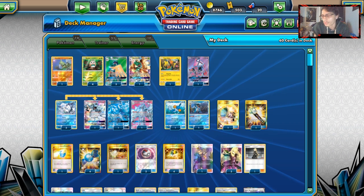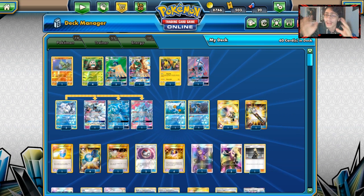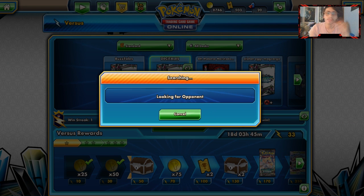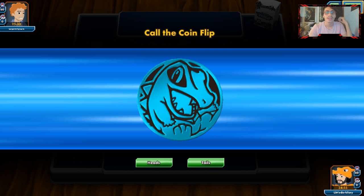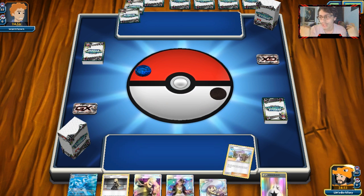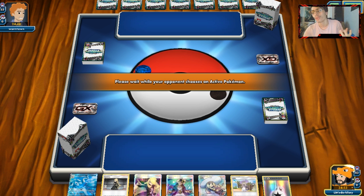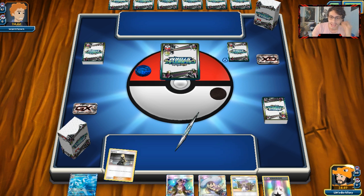We're going to try it out today on PTCGO since it's the more rogue-friendly build. I did want to do the BuzzRoc Ninetales build — I might look at that soon. I can't wait to try out all the new decks. The one I don't think I'm going to do right away is Blacephalon and Naganadel — that's going to be really hard to build because you need four copies of Blacephalon. I want to try Magcargo, Lugia, Mimikyu, Shuckle, and Genesect. I'm a little worried about Shrine builds — I feel like I'm just going to play nothing but Shrine.